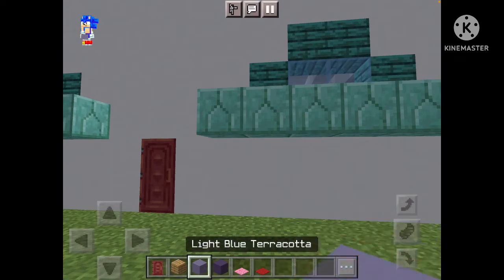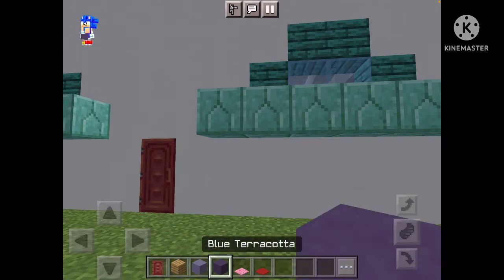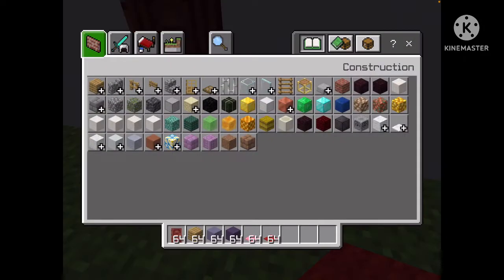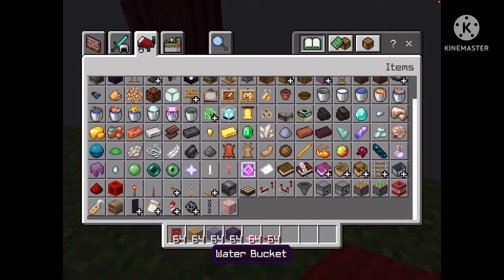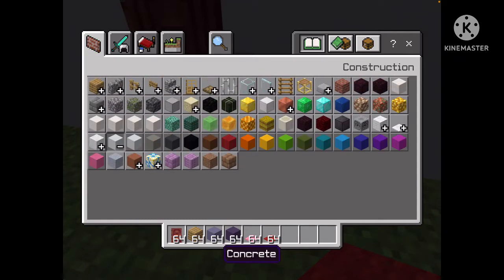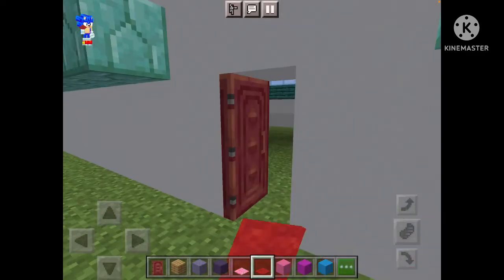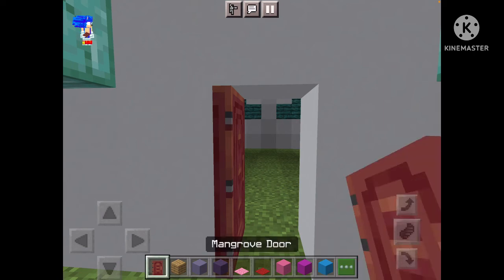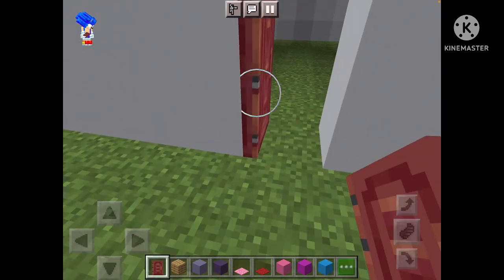First you need oak cord planks, some light blue terracotta, some blue terracotta, pink carpet, and red carpet. You also need some pink and magenta blocks, and also some light blue.